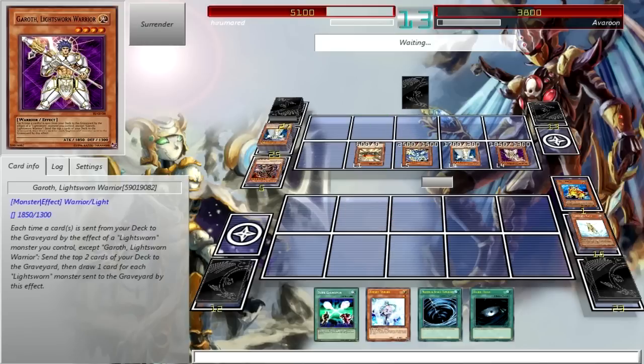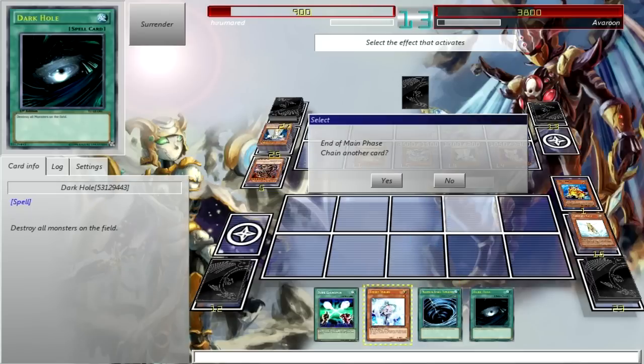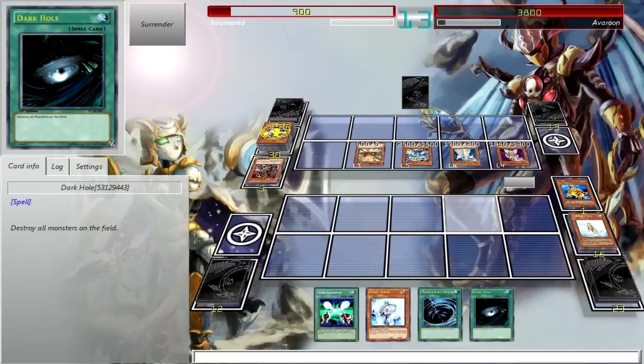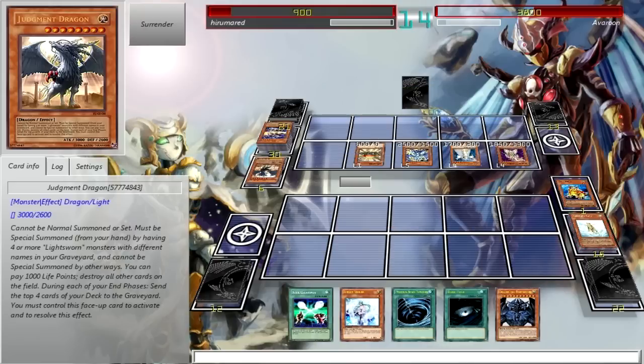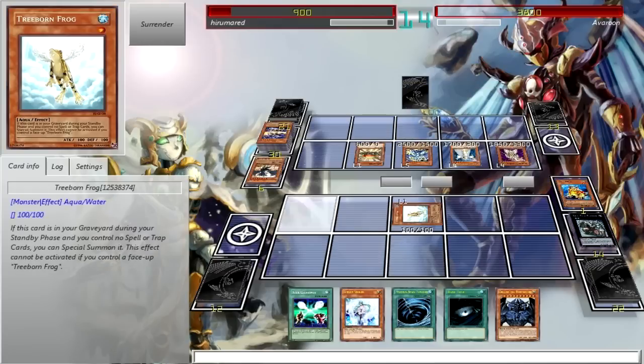Wow, that sucks — he was able to attack. At least I have Dark Hole to get rid of all those monsters now, as long as I don't lose this turn. Mill, mill, mill — so much milling. Another Judgment Dragon. Now I draw into Obelisk — one turn too late. What I really need is one frog in the grave and I can bring out Obelisk, but that's not gonna happen.